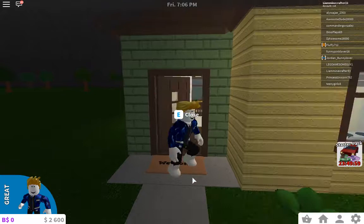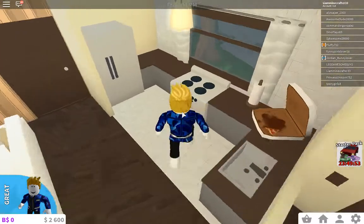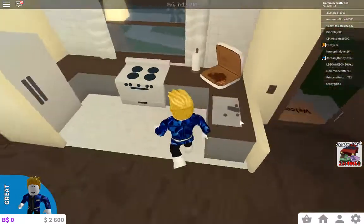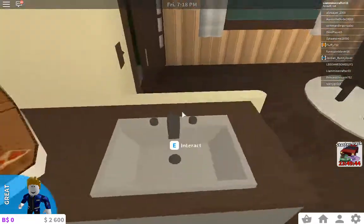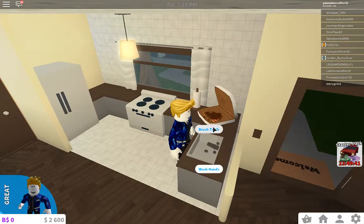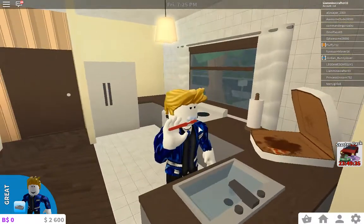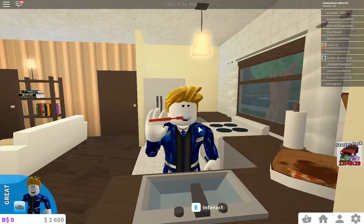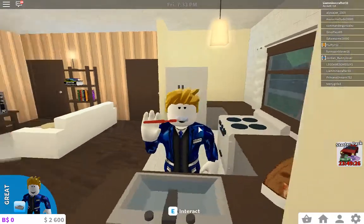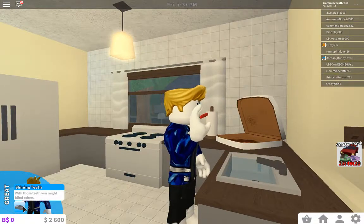So let's take a little tour of our house here. We got a nice fruity area, looks like we got a bit of pizza left over from last night. Got a sink, which I can apparently interact with. Oh, that's cool — brush teeth. Yo, what? This — I can see why this game costs Robux now. Look at this. I'm just amazed by the brushing teeth thing. Like, holy cow. With those teeth, you might blind others. Oh my god.